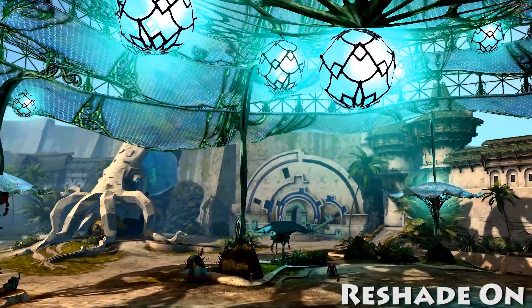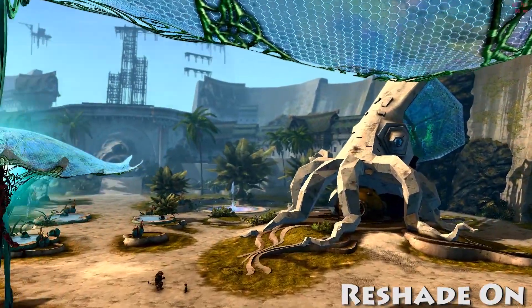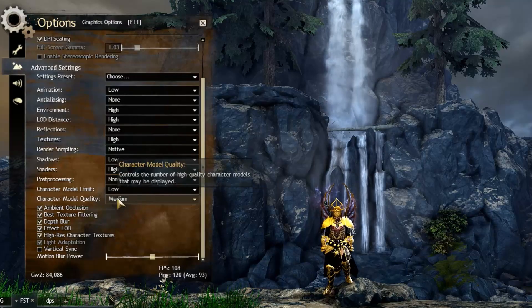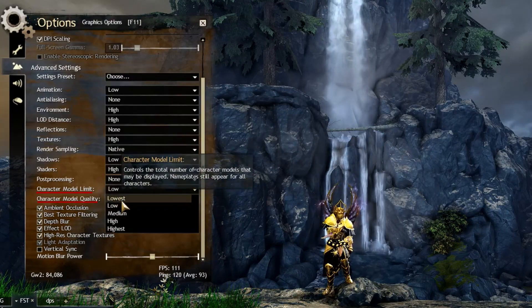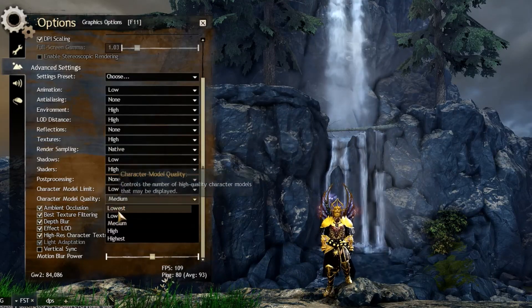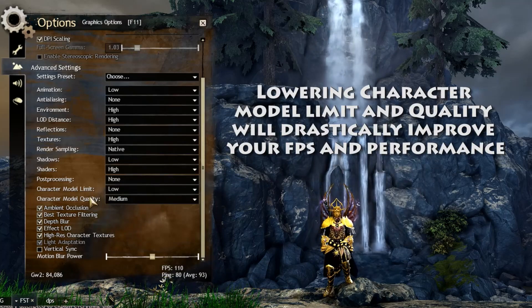Before we get into using Guild Wars 2 Hook, let's go over some of the settings that affect our FPS. The biggest one here, often forgot about the most, is character model limit and quality — specifically model limit. Setting these to a lower setting will drastically improve your FPS.